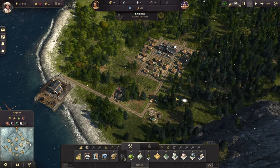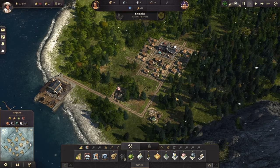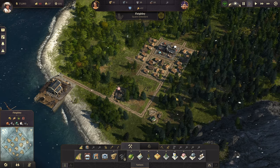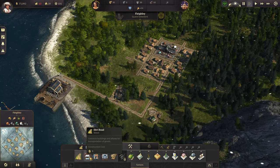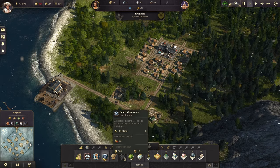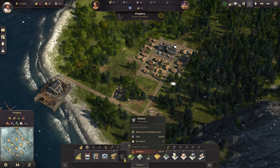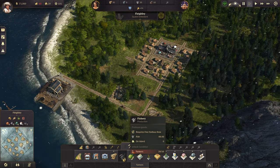The very first thing that you do in the game is place down your initial housing block as well as your timber production. That's the first stuff that you have access to right here at the bottom. You have access to dirt roads, marketplaces, farmer residences, small warehouse, and timber. You'll see the fish has a lock icon and it has an unlock condition of 50 farmers. Once you hit 50 farmers you'll unlock the fishery.